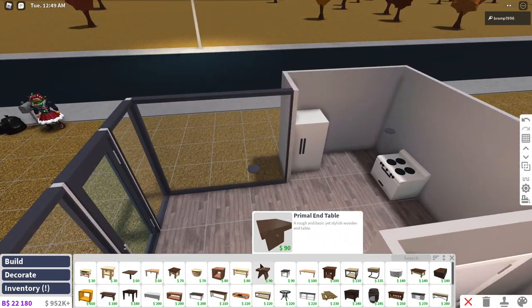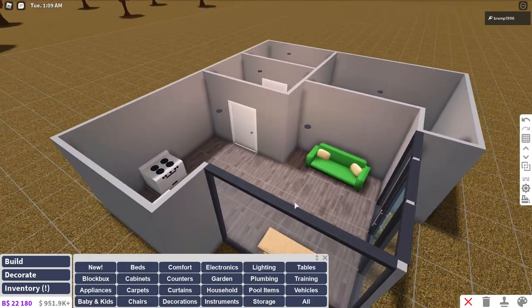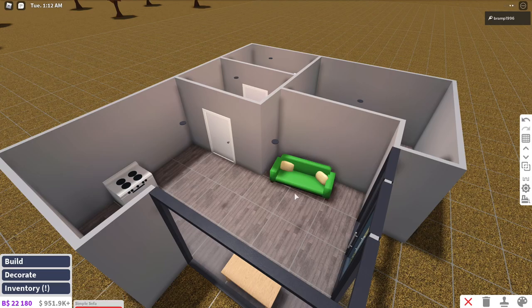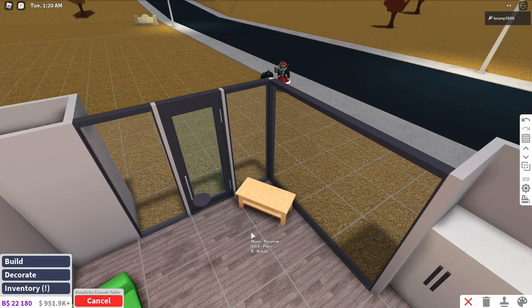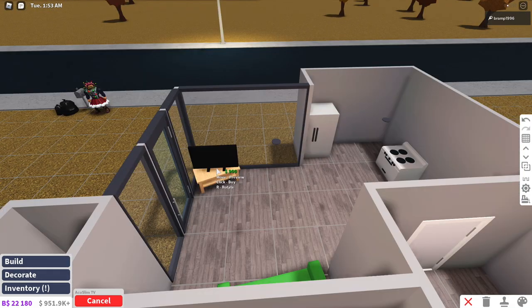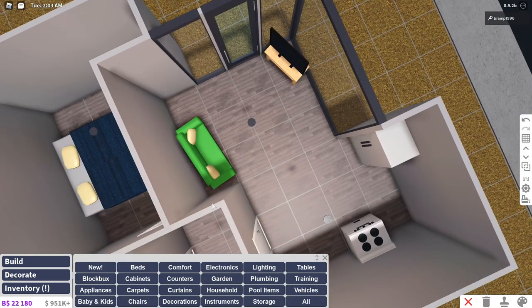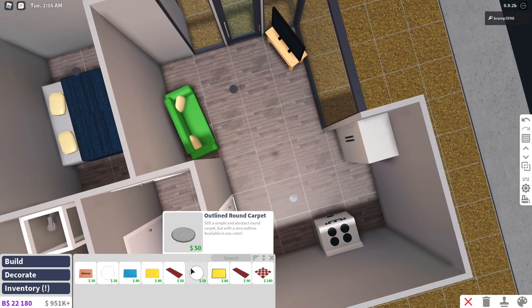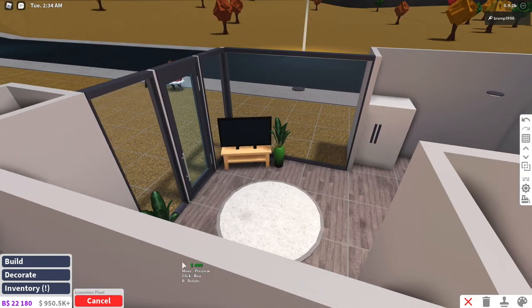This is $220, which is quite a lot more than a simplicity console table. Maybe if we paint it in a neutral color it could look a lot better, so we'll go for that one. I'm going to use my couch and face it a little bit to this side because I don't want my TV sitting in front of the big window. I'll create a little narrow gap over here — not too much, because we still want to be able to open the door fully. My TV is going to go here — going for the $900 television. Putting some plants next to it; this luxurious plant is $400, but it looks nice with the big window.